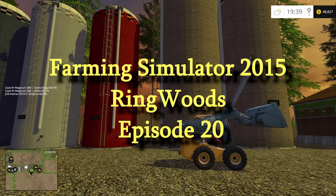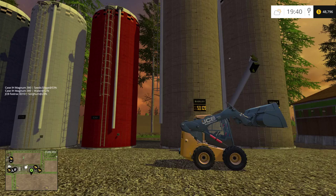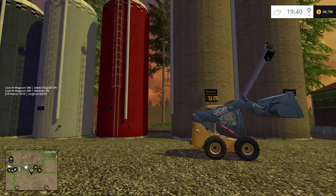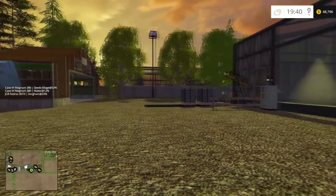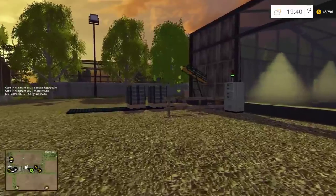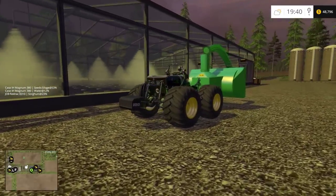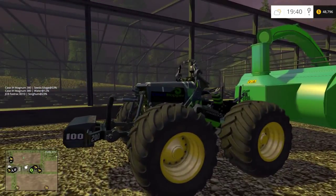Welcome back to another episode of Farming Simulator 2015 with the Rude Man, and we're back on Ringwoods. In the last episode we were harvesting some sorghum, and we need to start harvesting these sunflowers. In the meantime, we're over at the salad making machine and we have it running again. I tried this thing before and it didn't work.